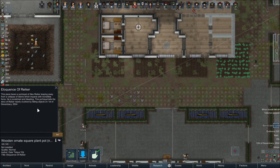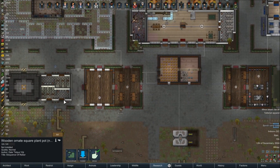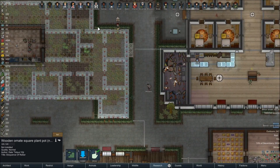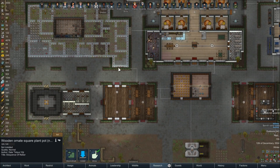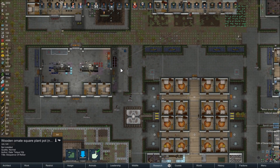Let's look at the artwork on this one. 'Eloquence of Riker' — this piece bears a portrayal of Alex Riker leaping away from a collapse of debris which impacts with incredible force. He is scratched and bleeding. This portrayal tells the story of Riker nearly crushed by falling objects on the 1st of December. That happened apparently fairly recently — it must have been when we were tearing out some roof, maybe something over here. We did have a storage thing here, so maybe he almost got squashed tearing that down. Or it could have been when we were mining out — there was a big mountain we mined out. Maybe he almost got crushed by a cave-in or something. He obviously survived, but that's an interesting close call.